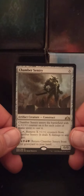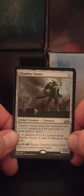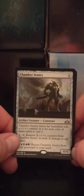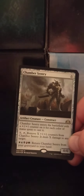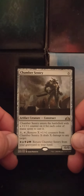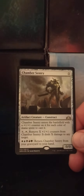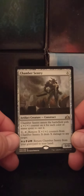We got a foil rare — Chamber Sentry. It's an X-cost artifact creature Construct, 0/0. Chamber Sentry enters the battlefield with a +1/+1 counter on it for each color of mana spent to cast it. So if you've got all five different colored lands, that's a 5/5 at max. Pay X, tap, remove X counters from Chamber Sentry: it deals X damage to any target. And pay one of each color — white, blue, black, red, green — return Chamber Sentry from your graveyard to your hand.